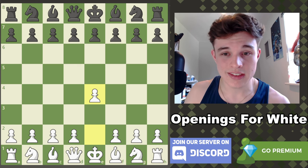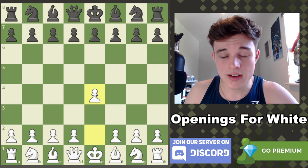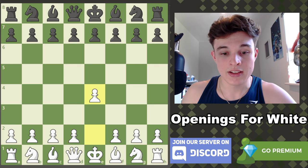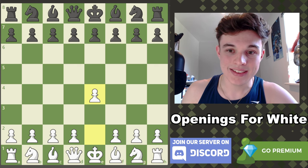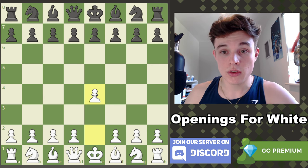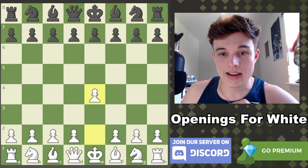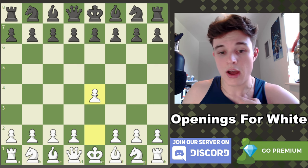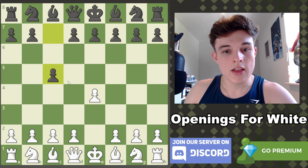Of course you can play d4, c4, or go for lines like g3 and a King's Indian Attack setup — all of those are viable — but I have way more knowledge on 1.e4, so that's what we're going to be looking at today. With many of the openings I cover, I will have playlists dedicated to videos on my channel, so check those out and I'll link them below. With that said, let's get into, first, the Sicilian.